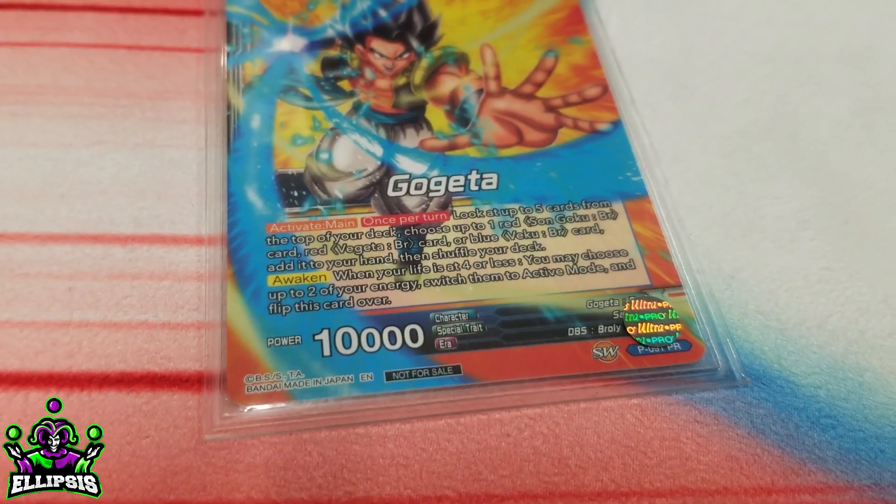What's up everybody? It's Dylan Ashcraft from Ellipsis TCG here with Dave Biasadi, also from Ellipsis TCG. Dave got top 16 at the North Carolina Celebration Singles event. I did. I was playing Blue Gogeta. The deck is a lot of fun. I had probably one of the best times at this event playing this deck. It was just an absolute blast.